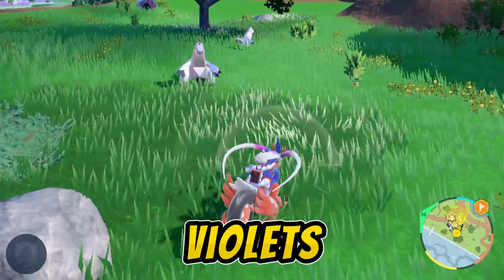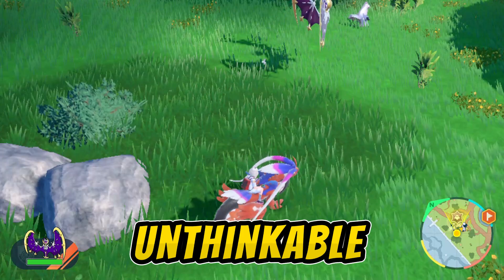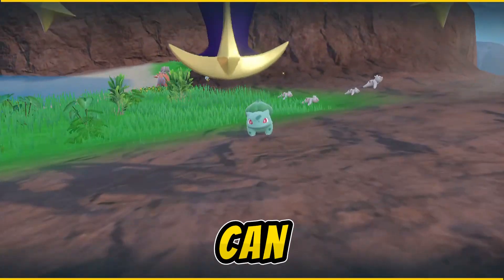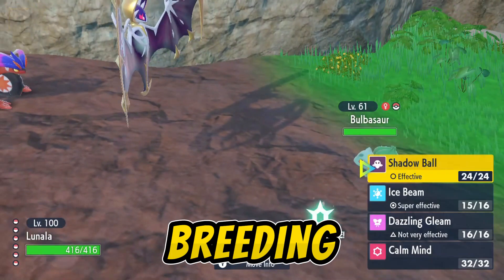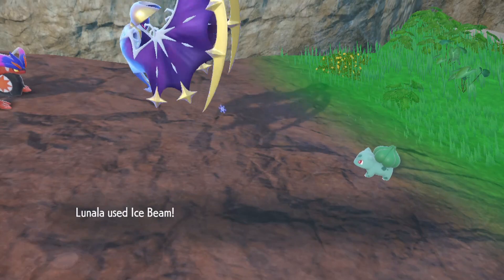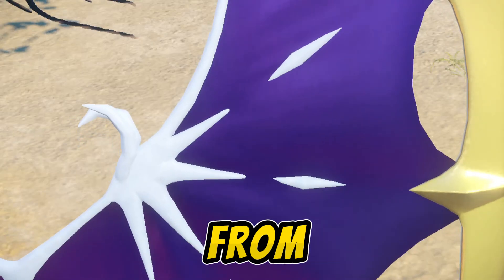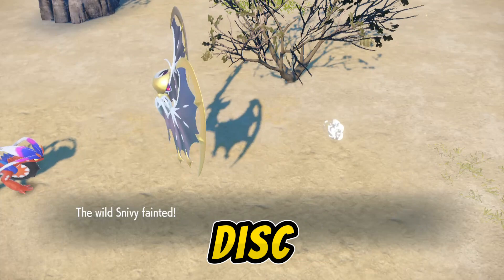Pokemon Scarlet and Violet's DLC, the Indigo Disc, allows you to do something unthinkable: catch starters in the wild. For the first time, you can shiny hunt these rare Pokemon without using eggs and breeding. All 24 starter Pokemon from previous games can be caught in the Indigo Disc DLC.